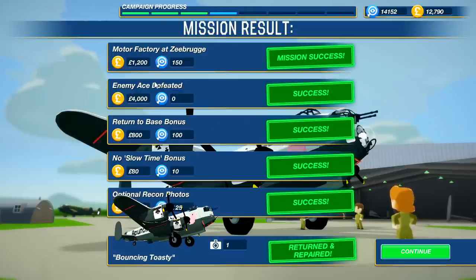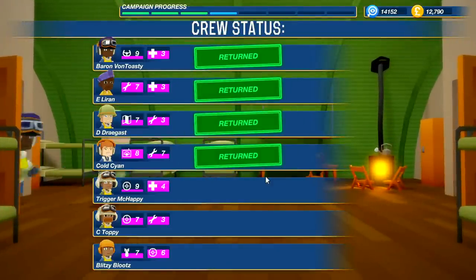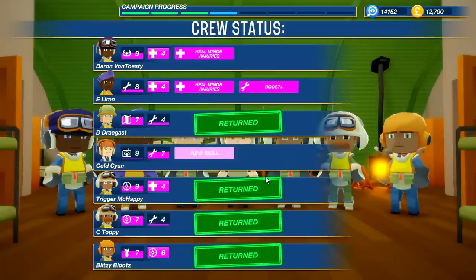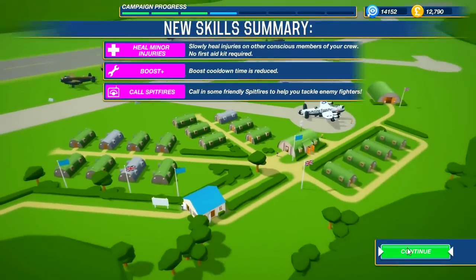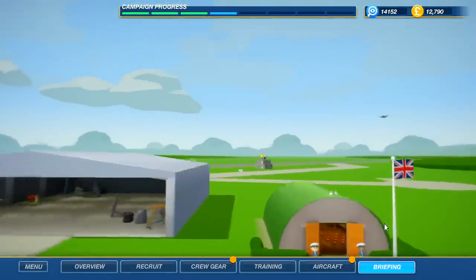We haven't gotten the intel yet on the next key mission, but Gunner Gunter has been defeated — four thousand pounds! I can't see the optional reward because my plane's in the way — I wish you could cross these out. We got a lot of pounds. Baron's Brigade, how should we upgrade? We've got skills! Cyan and Eleron have both leveled up a lot. For the next episode: aircraft upgrade and gun turret — ammo feed for the rear, but we don't need that now that we know the shortcuts.